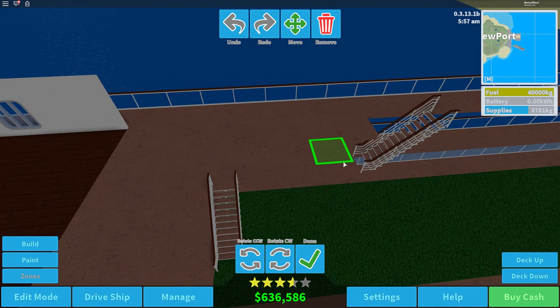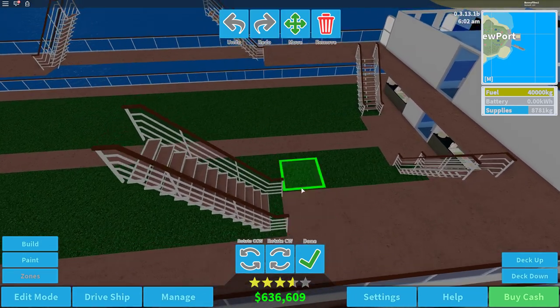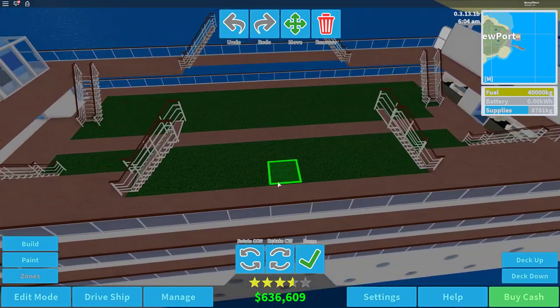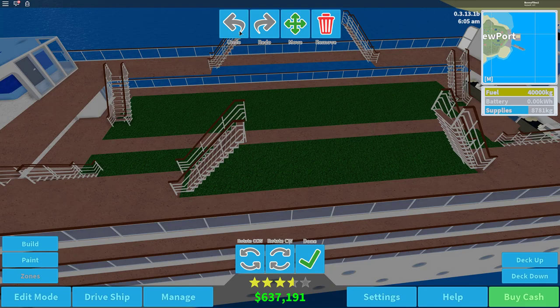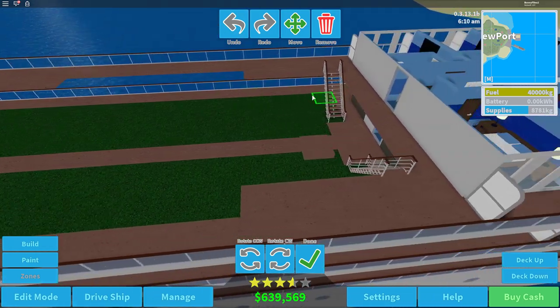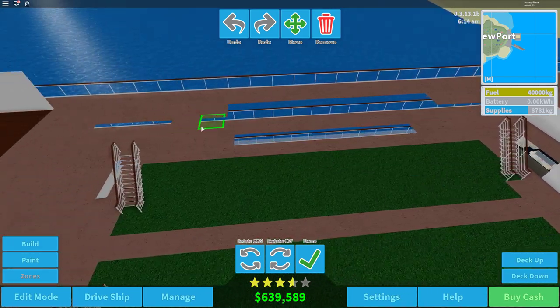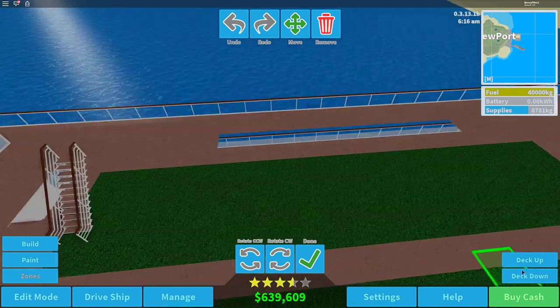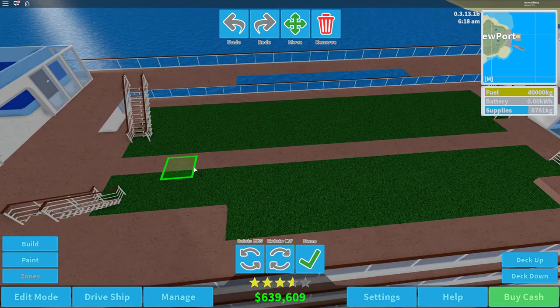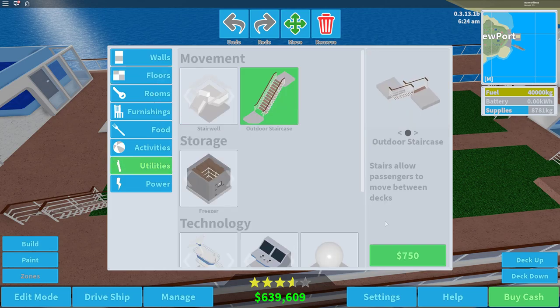I wish it wasn't like that but I suppose it is. I need to press undo and move these staircases back one tile — there's a small gap. Then we'll fill this in with air floors. Head up a deck, fill this in with air too, and press done. Back into utilities for more outdoor staircases.